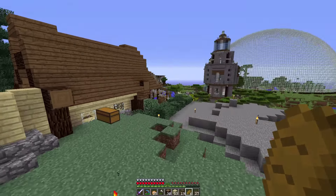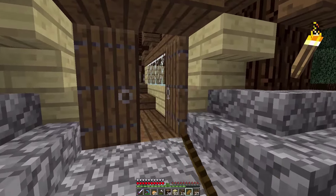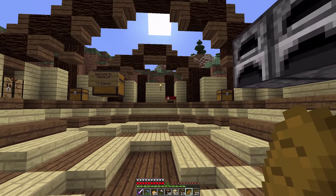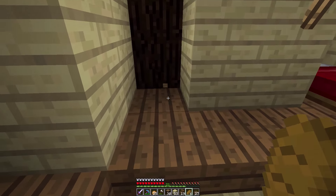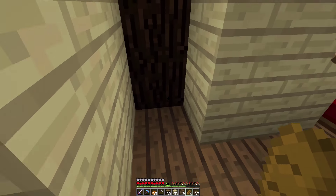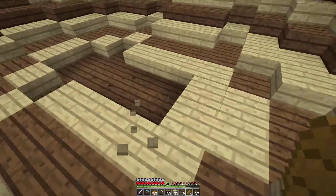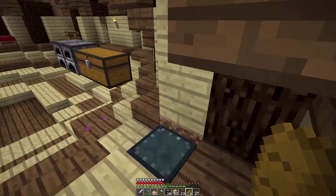I also want to throw an idea to you guys — leave a comment down below. I'm thinking secret room. I'm thinking this part of the floor opens up. Is that a cool idea, or should I do like one of these pillars right in here that opens up into maybe a ladder room or a staircase downwards? I have no idea — it's either here or one of these pillars, let me know in the comments.